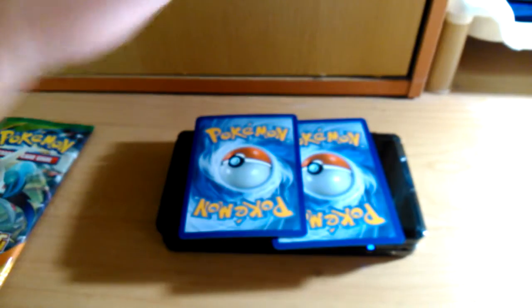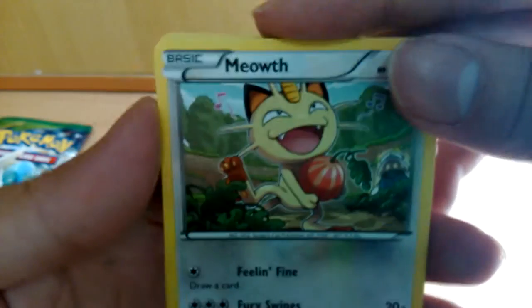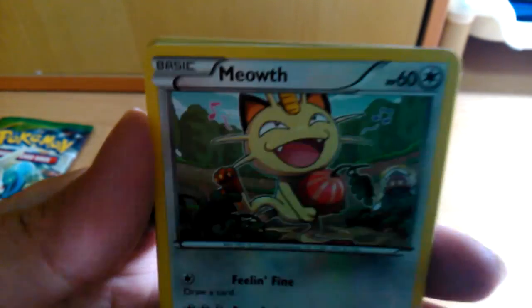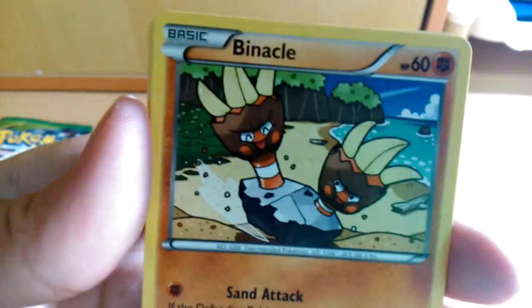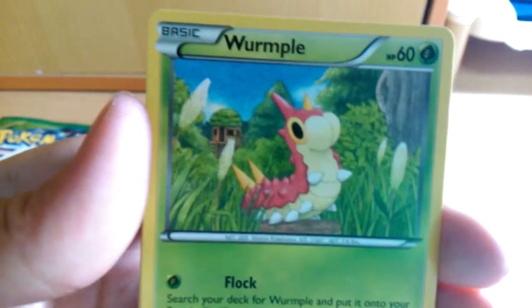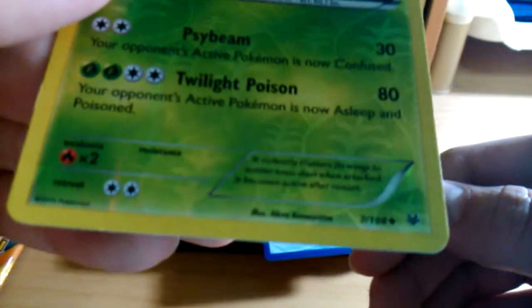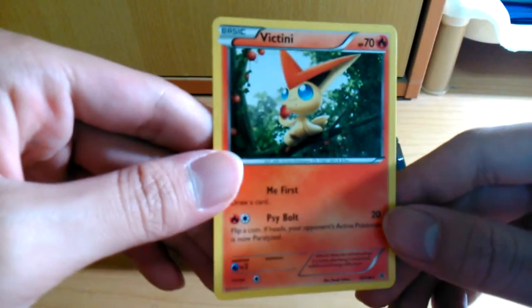There we go. Let me zoom in. Sorry guys, my table is a bit messy here, so I'm gonna move some stuff first. Alright. Cards from pack one: Mawile, Gligar, Barbaracle, Bagon, Swampert, Unfezant, Exeggutor, Latios Spirit Link. My reverse is a Dark Stoke uncommon. And my rare — it's a Victory. I see an enormous rare.